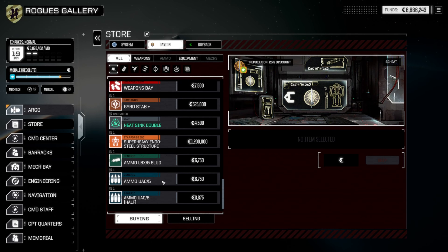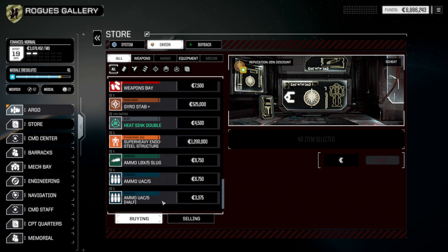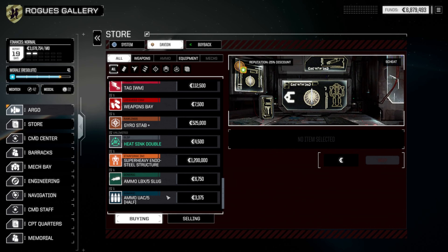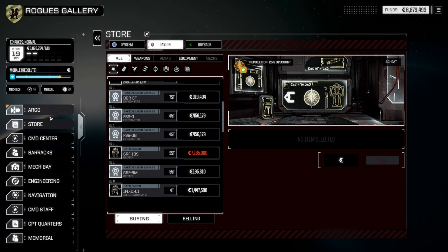UAC-5 ammunition available. I think we've got enough bins at the moment, but we'll buy that one anyway because it's not exactly unlimited.